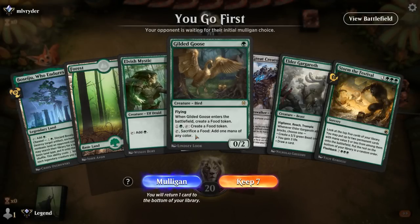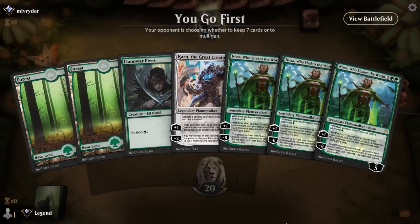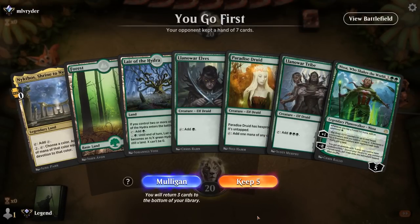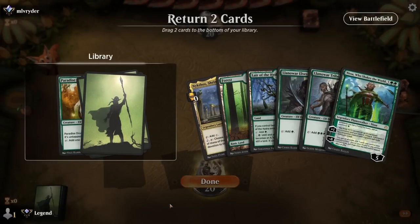We're on the play with a couple one-drops but no Leyline — pretty far from casting our five-drops, and Karn's not great if we don't have a lot of mana to work with. So this could be a Mulligan. Going to five. Hope for a Leyline — no Leyline, but Elves into Tribe into Nissa. We'll keep. Paradise Druid can go, and probably let go of Nykthos if we want to cast Tribe into Nissa.